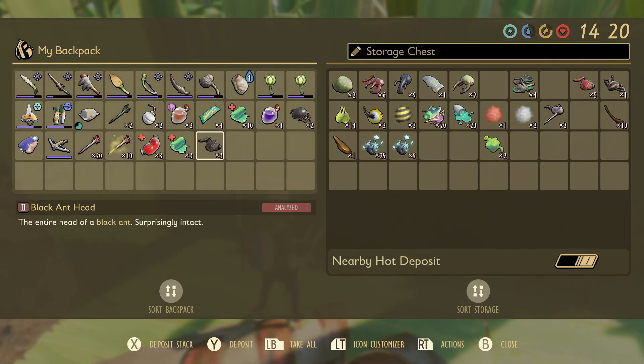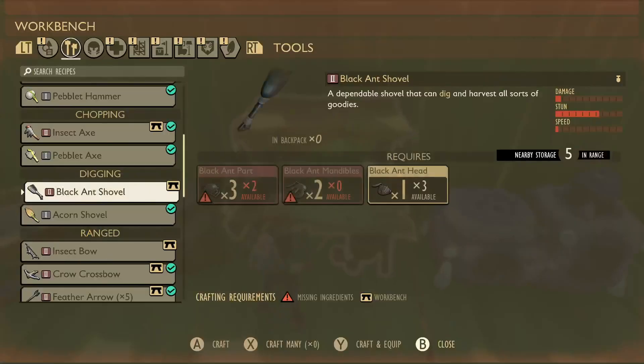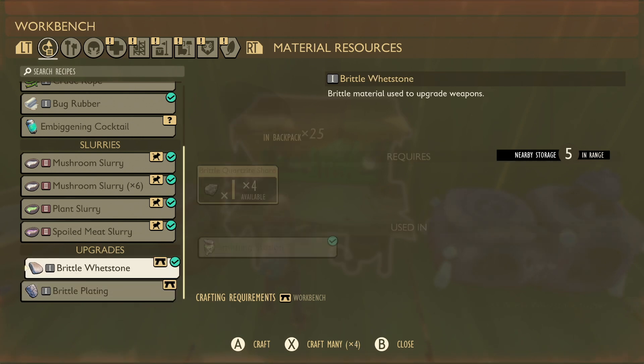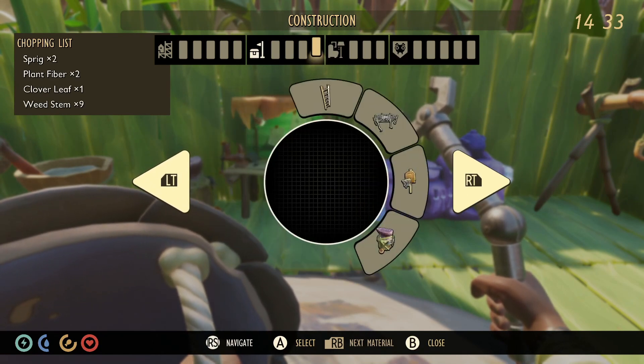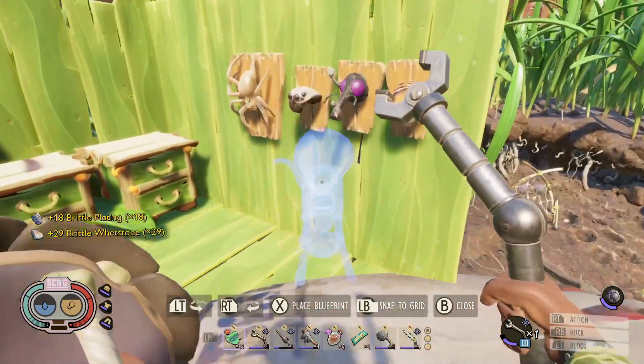Yeah, we should be able to get enough. I'm going to take that black ant head with us just in case. We're going to craft it - that's not a bad plan. Let's also go ahead and get some upgrades as well. I should probably make some spinners soon as well - we'll start getting some mushroom slurry going. I need quite a few bits and bobs, we need red ant parts for this as well.